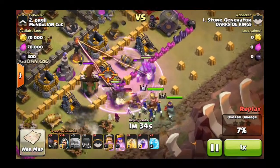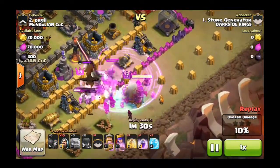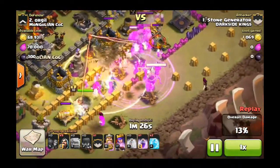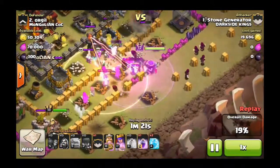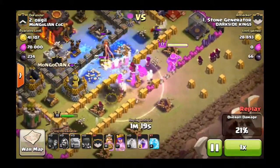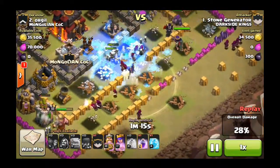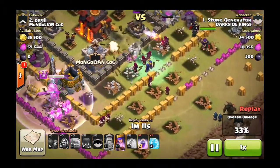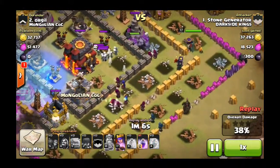I do tend to like witches when using GoWiWi, although there is a lot of dark elixir cost so I wouldn't really use that at this level because you do have to bring fewer golems. But the witches continually spawn skeletons, so it definitely does combat the power of inferno towers attacking your troops. The skeletons are going to be what's up front, and they're the ones taking all the hits — not your witches and wizards.